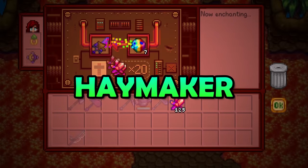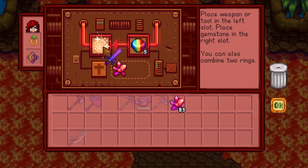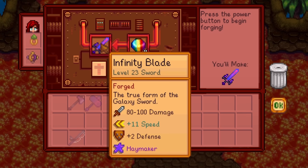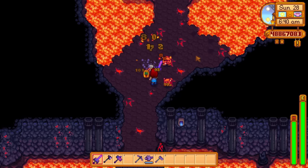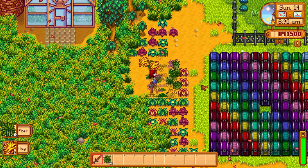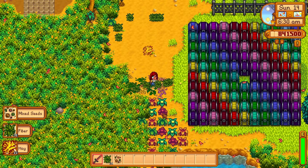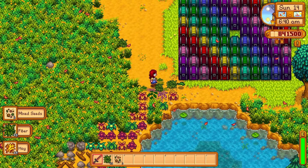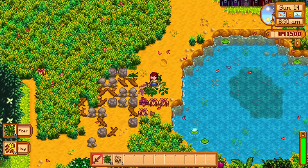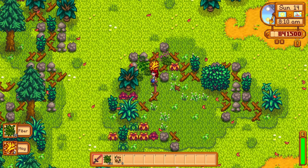With the help of the forge we can get a bunch of amazing enchantments on our weapons like the artful enchant and the conqueror. But what about the haymaker enchantment? It is terrible for combat but it's highly underrated for utility on our farm. It will cause weeds to drop more fiber and it will also occasionally cause weeds to drop hay right into our silo. This enchantment should not be on your main weapon but only on a secondary weapon that is exclusively used to clear weeds — like your old lava katana that you do not use anymore.